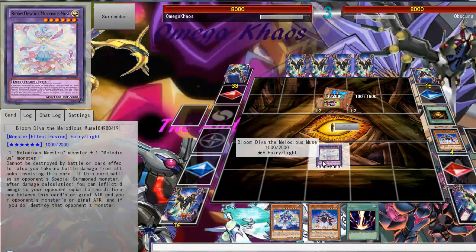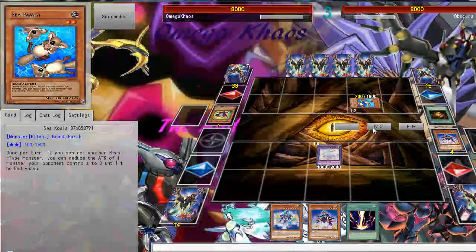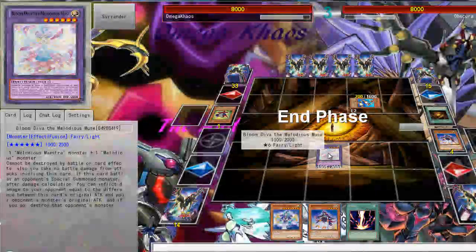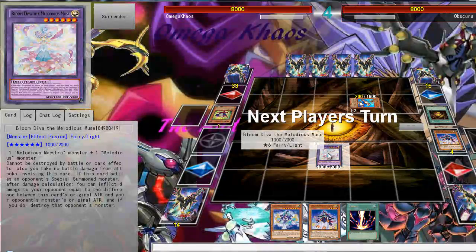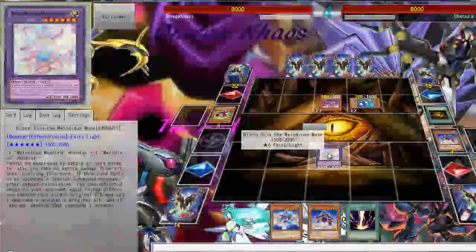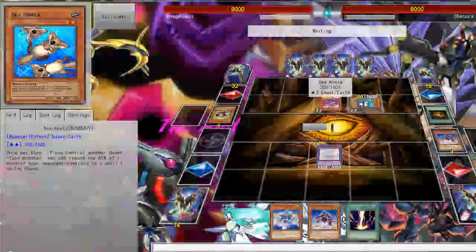Let's see what my opponent is going to do. It's Raccoons, like I pretty much expected. I'll just end my turn. There is one card that gets over Plume Diva in Raccoons — the rank 2 monster Sky Colonel — but let's see what my opponent actually goes for.